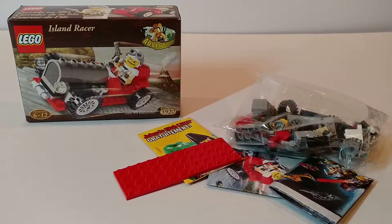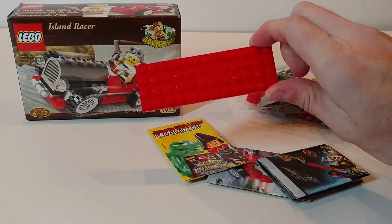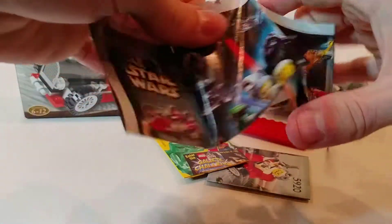Here's everything included in the box. We've got a small bag of pieces. The 4x12 plate comes outside of the bag, and then we've got a promotional pamphlet.